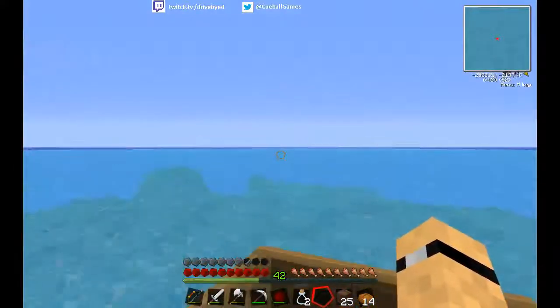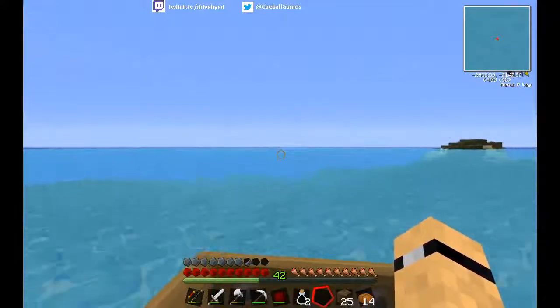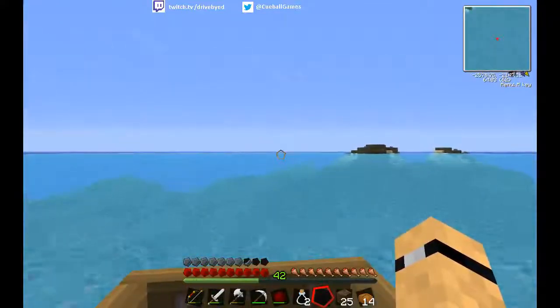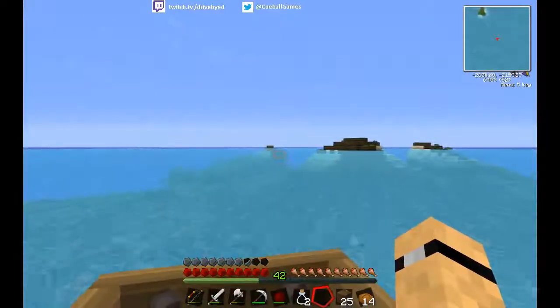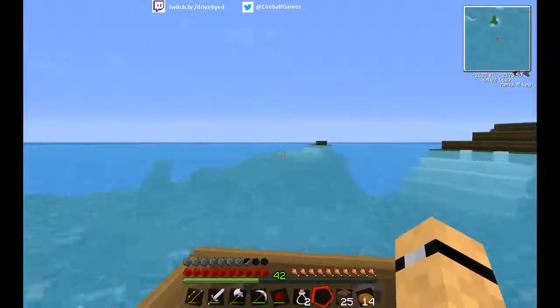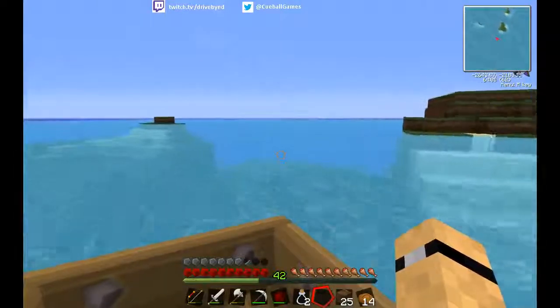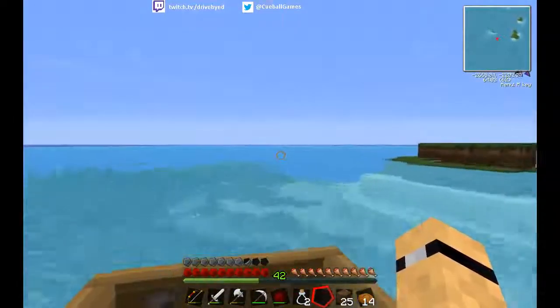So what have we got over here? Yo-ho, yo-ho, a pirate's life. Land hoy — a little bit of it anyway. Oh, a little bit more. It's looking promising. Maybe I do actually have some land over here — that'd be nice. I've got no idea what rubber trees look like in this Tekka incarnation, so I'll have to probably have a quick Google of it.